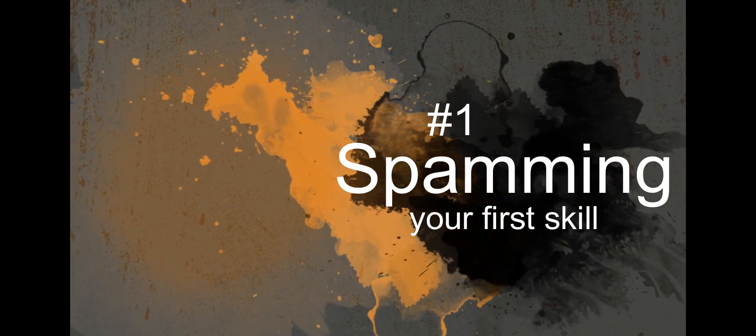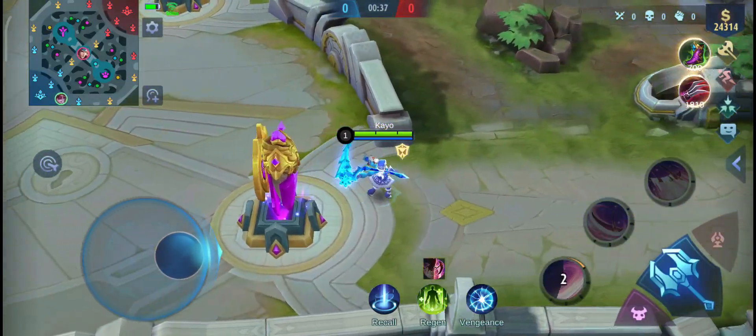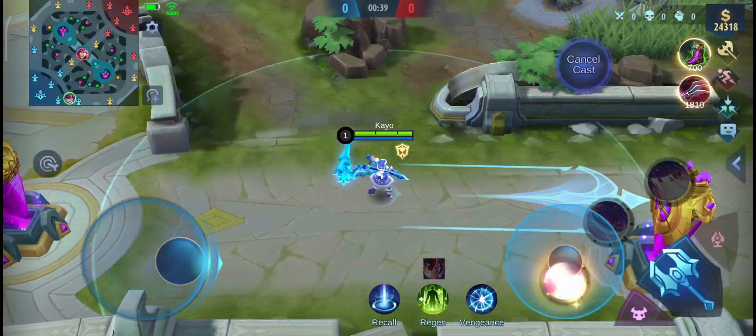Number 1: Spamming your first skill. Did you know that your mana regeneration is actually faster than you can consume when you spam your first skill?